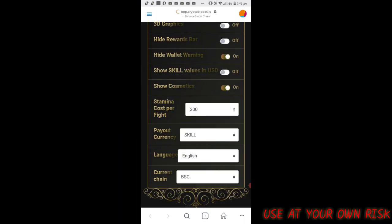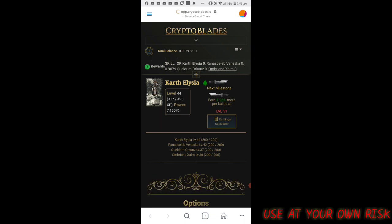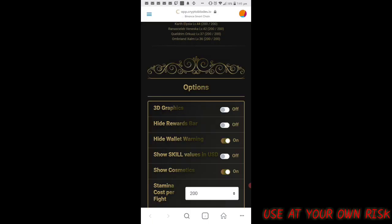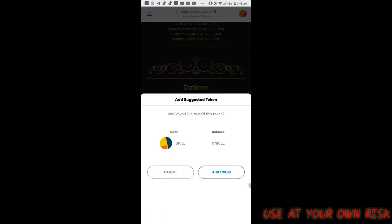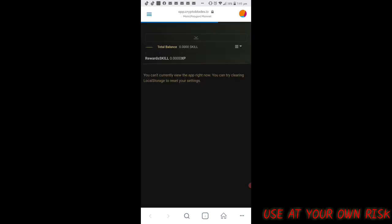First, you have to click the option and click the desired chain so you can add and set up your MetaMask, hit the approve button, and switch network. Then add the SKILL token. After that, the MATIC Polygon network is already set up.